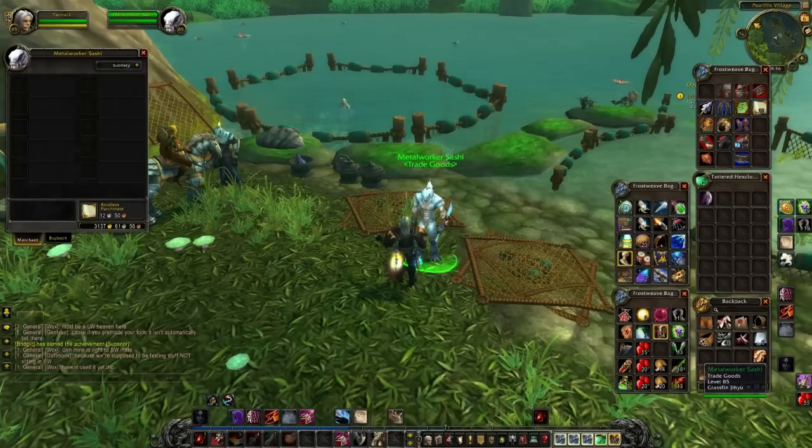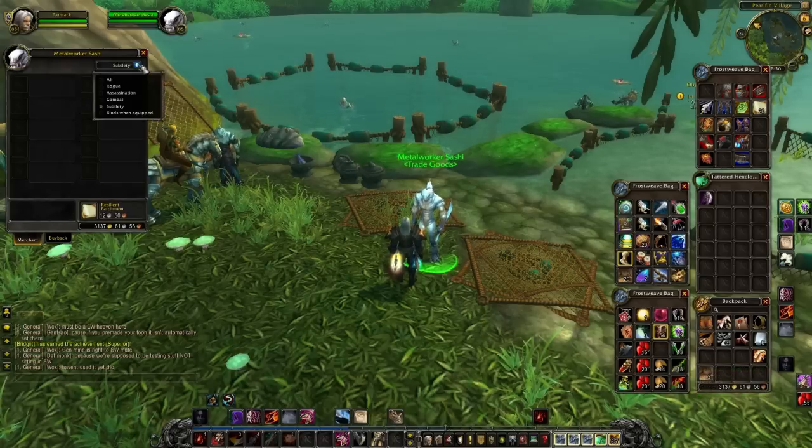If you right-click on the vendor as per usual, it brings up the items. But you can see that the items are completely blank. The reason for that is we've got a filter that goes by what spec you are — so right now I'm a Subtlety spec, so it's defaulting to that and giving me nothing, because it's a basic trade goods vendor and has nothing for me.